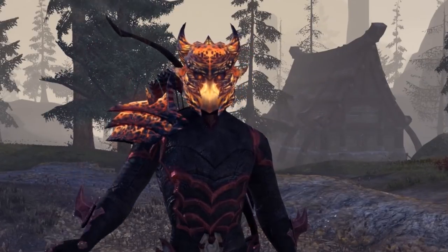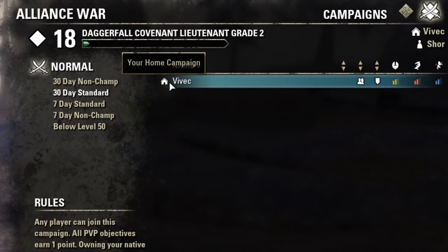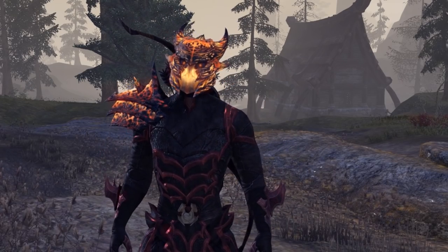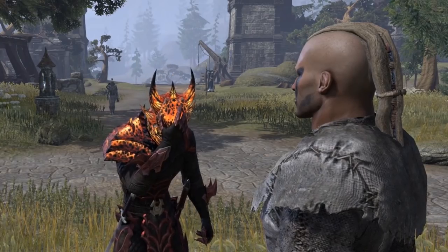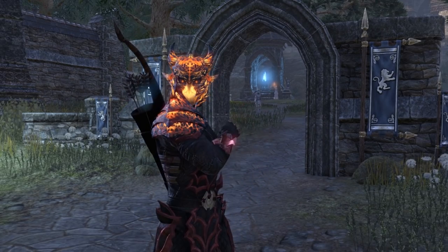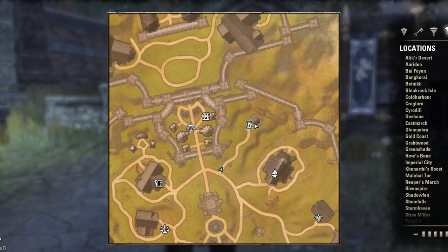First off, before anything else, choose your home campaign and your guest campaign. Remember, your home campaign is your leaderboard campaign — that's where you're actually going to be able to rank up, so if you want to take a certain campaign seriously, go into your home campaign. Once you've entered Cyrodiil, the Wayshrine to leave is right over there in your home keep, in the back.